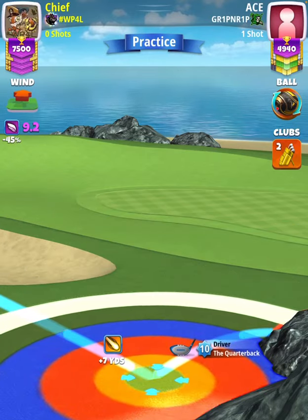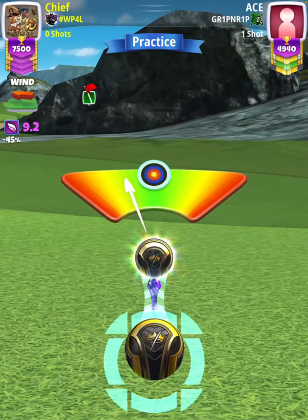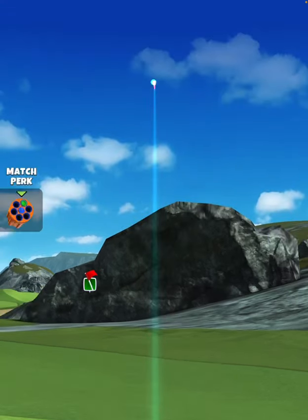Then we're going to apply underpower just before the point where the power circle breaks. Make sure you do not forget to use underpower, otherwise you may miss the rough completely and then be scrambling to save par.